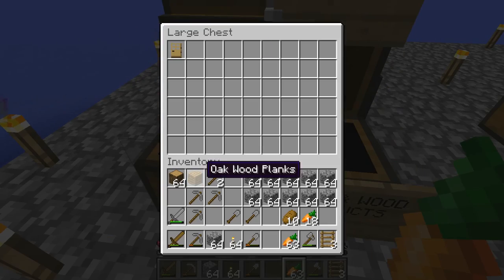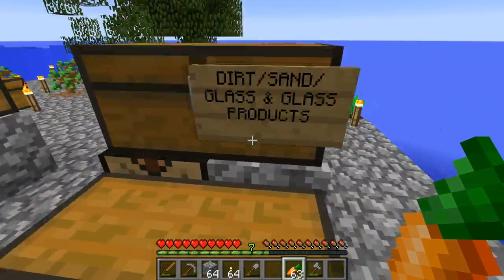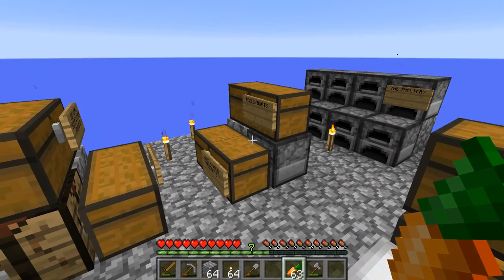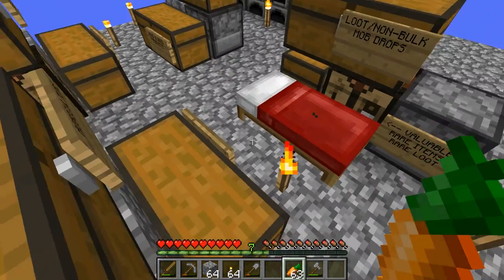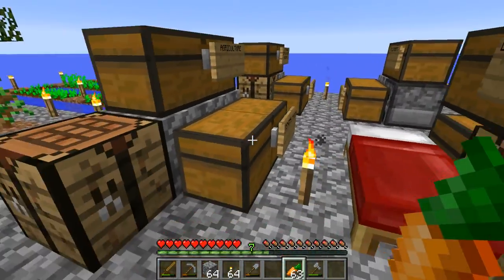Right here I have all my wood and wood products chests, which is quite empty just because I don't really need to put anything in here. Note how most of these chests are empty, but they will be filling up as we progress through the let's play. It's better to have more storage than less storage, because oftentimes in let's plays I make errors of placing not enough storage, and I think it's much better to have more storage than less.